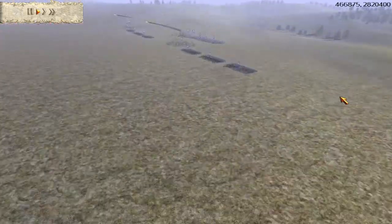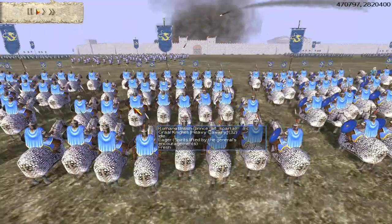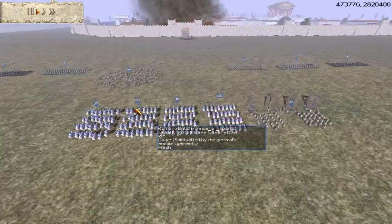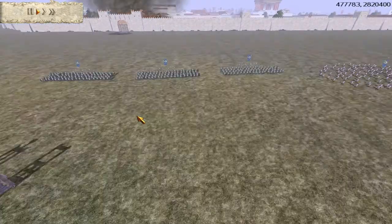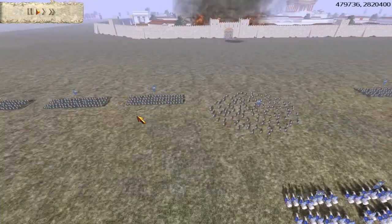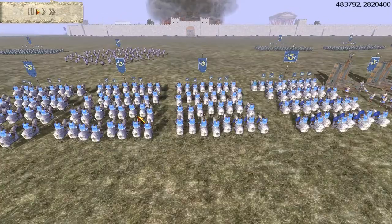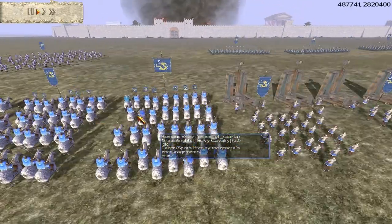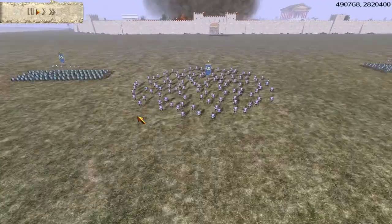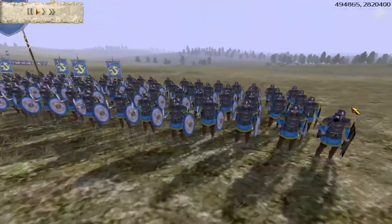Prince of Sparta has 4 units of Grail Knights — very powerful cataphract-style knights, very deadly — 2 onagers, and 6 units of gold-upgraded British Legionnaires. His cavalry is a mixture of silver and gold upgrades. He has a couple of peasants too, and he's learned that upgraded armies are much more useful, so he's going to be more deadly in this fight than in previous ones.